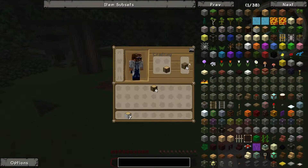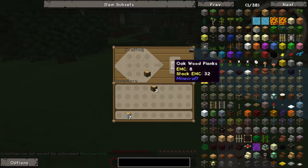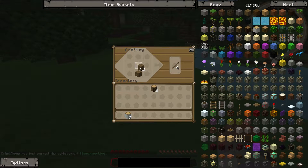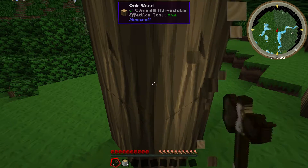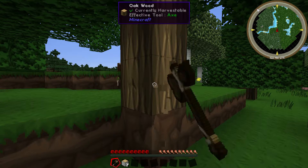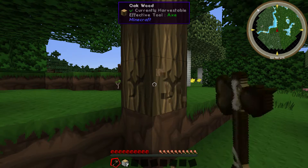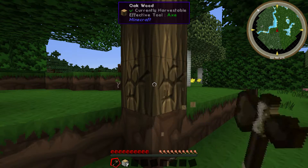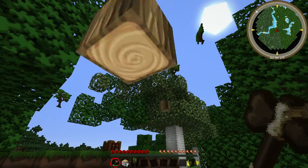One of the first things I make is an axe nowadays, because the difference between a stone axe and a wooden axe isn't really that great, so I just like to make a wooden axe. By the way, it has a Tree Capacitor in it, so we'll probably get a nice big fell out of this whole tree. There we go — plop!